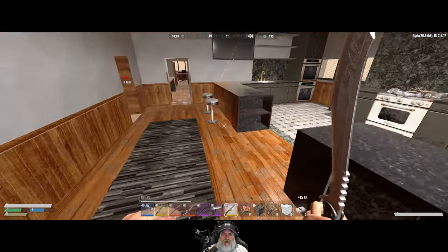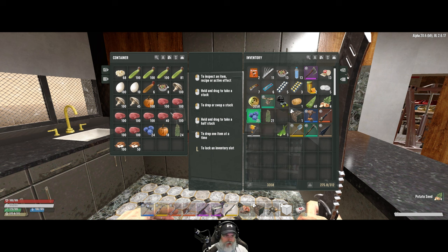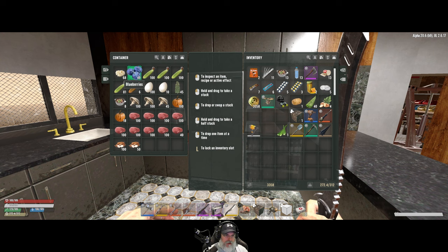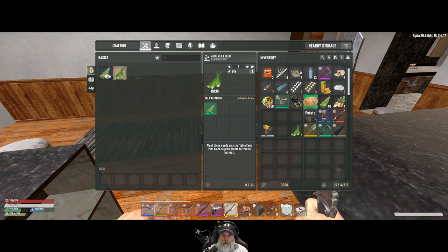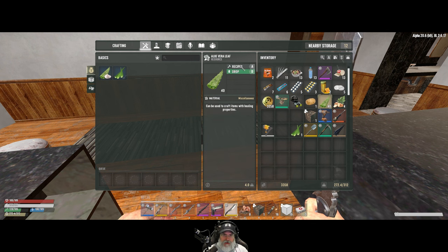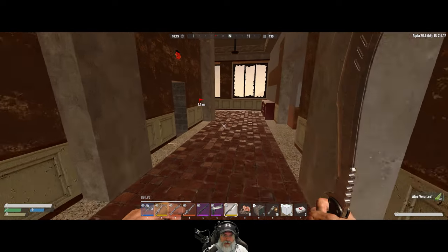We should probably make a crap ton of yucca juice because we have so much yucca fruit - 150 of them. We'll put the hops flowers in there and the blueberries in there. We are doing very well for food, ladies and gentlemen. I want to turn all of these aloe into cream - I think that's the only recipe we can do with it, or the seed. So those will all be turned into cream for little bandages.